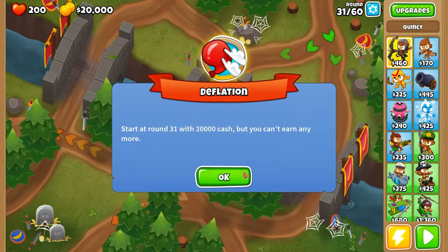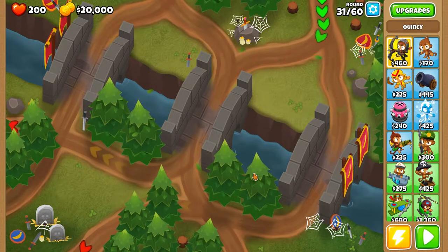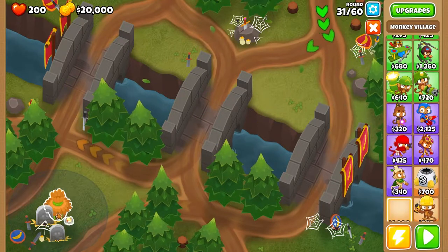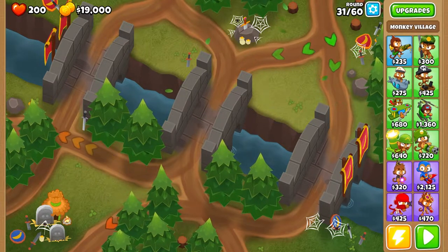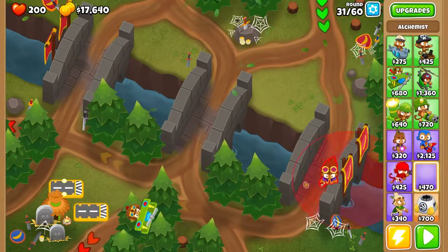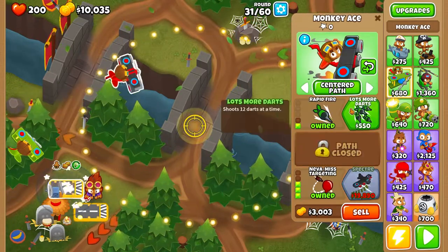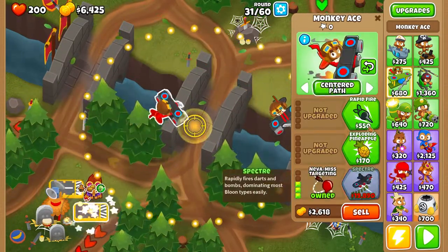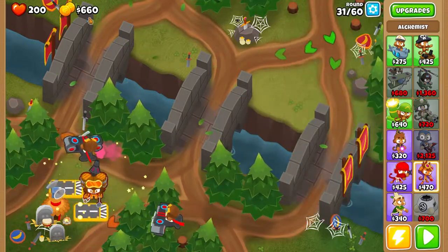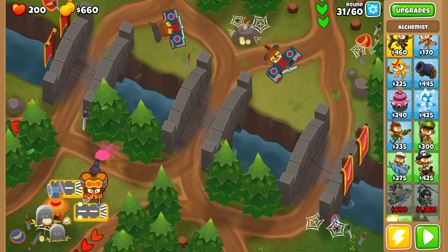This works on every single deflation map. You can place this cluster of monkeys anywhere on the map and it will work. Go ahead and place a Monkey Village, then you want to place two Monkey Aces and an Alchemist. Make the village a 2-2, make the Aces 3-2s, and make the Alchemist a 4-1. You should still have a little bit of money left over — just use that on anything.